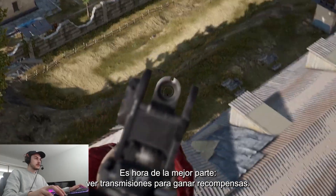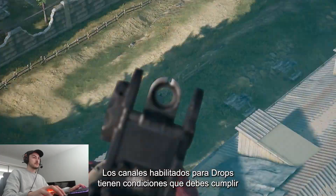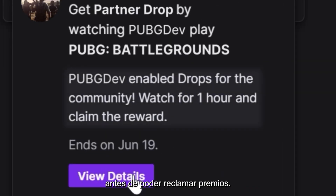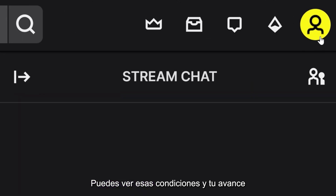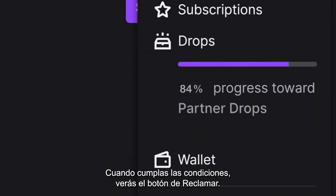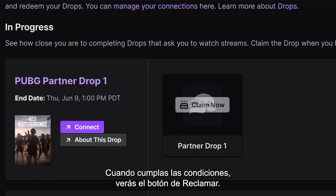Time for the best part: watching streams to earn rewards. Drops Enabled channels have certain watch conditions you'll need to fulfill before being able to claim them. You can view these conditions and your progress through the Drops information in the top right corner. Once you satisfy the conditions, the Claim button automatically appears.